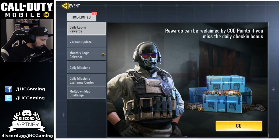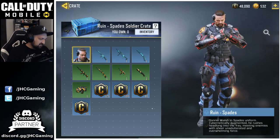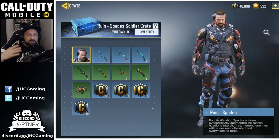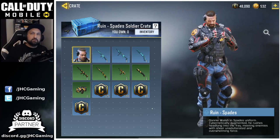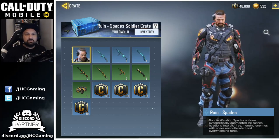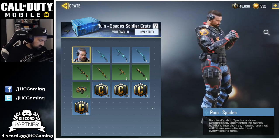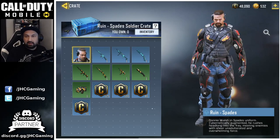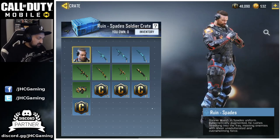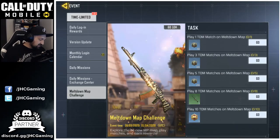One more thing — there's a new crate called the Ruin Spade Soldier Crate. You can only get one right now. It might replace the Prophet Archangel or the police soldier crate as the new free event crate for the season. The Ruined Soldier skin is super cool — I already have the Ruined Jungle version and this new one looks really nice too.